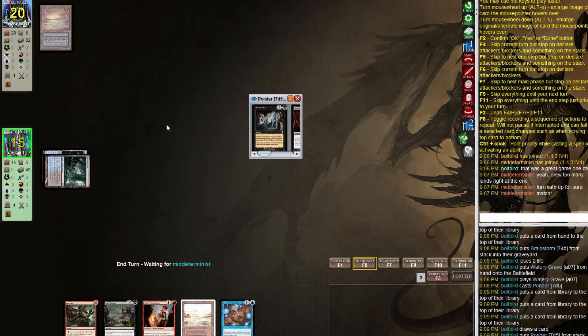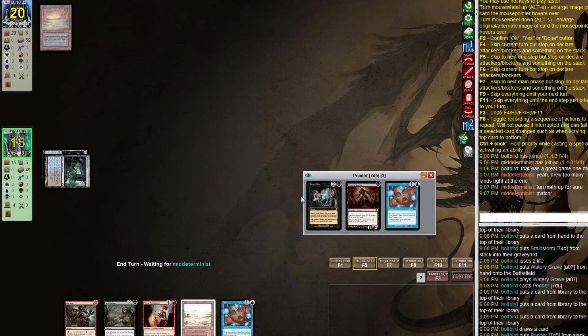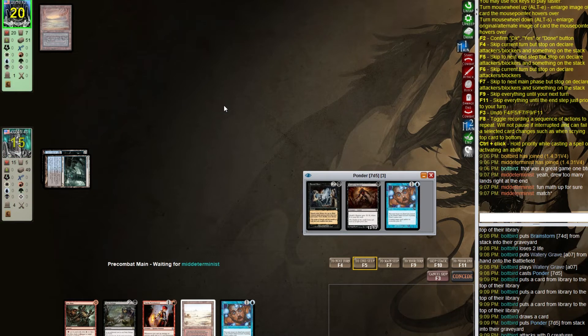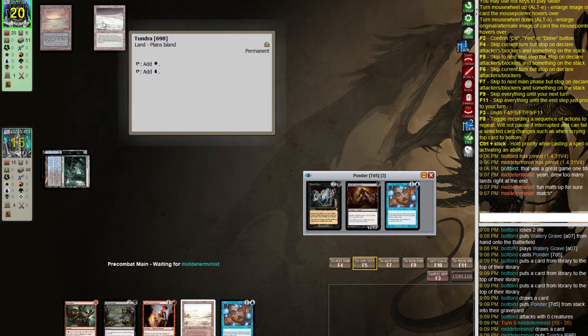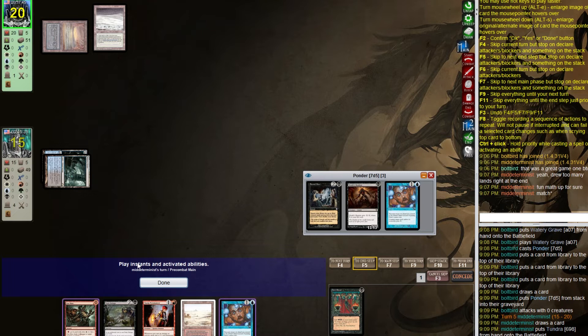We're in a pretty good position — we have free spells and can go for the actual three-mana Buried Alive at some point. We're ahead of our opponent on lands. We also have Toxic Deluge in case they go for Phoenix. The Esper version — right, I totally forgot about that while sideboarding. The splash of white is definitely something relevant here.